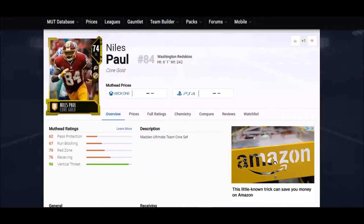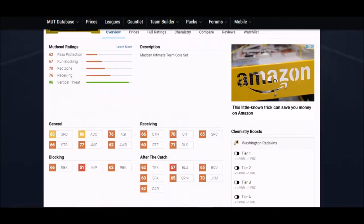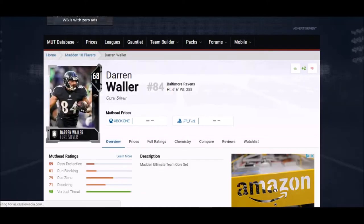Going from the guy who's probably my starter this year to the guy who was my starter last year — now it's Julius Thomas, 74 overall, a silver card last year. Not necessarily the tallest at six foot one, but his speed and acceleration combination is what makes him great, along with really good catching stats. This guy is basically a receiver playing tight end.